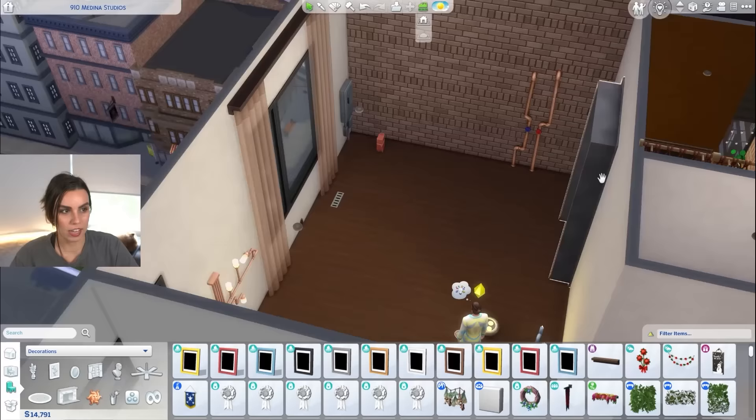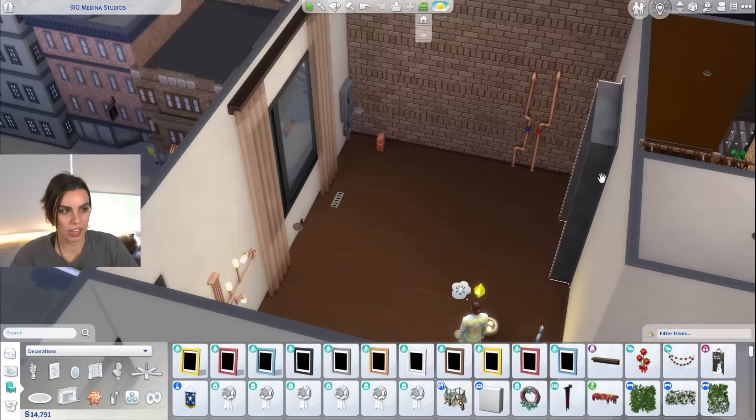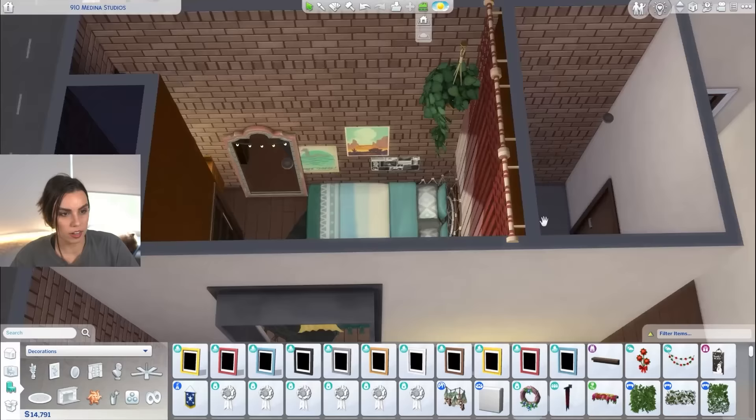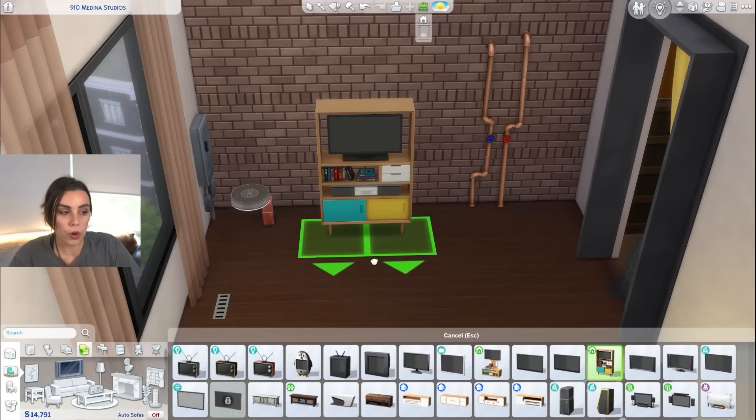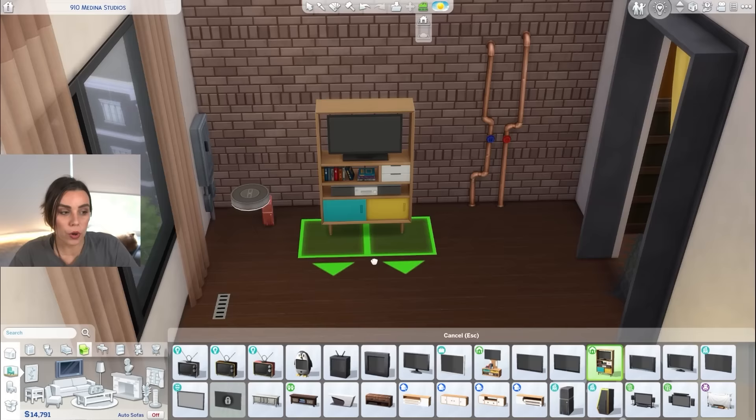I'm pretty happy with this. I think these curtains tie in nicely to this brick wall. So that's the bedroom all done — I think that's very cozy and cool. And then we want to have some kind of TV space over here. One thing I was thinking we could use is the tiny living TV setup.